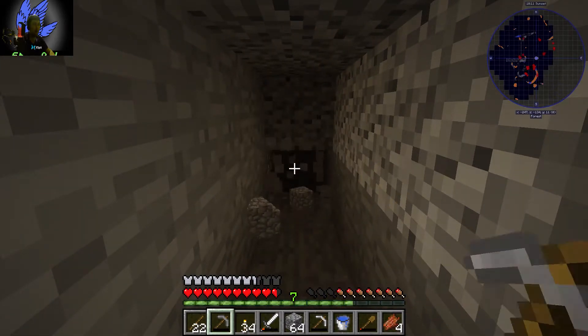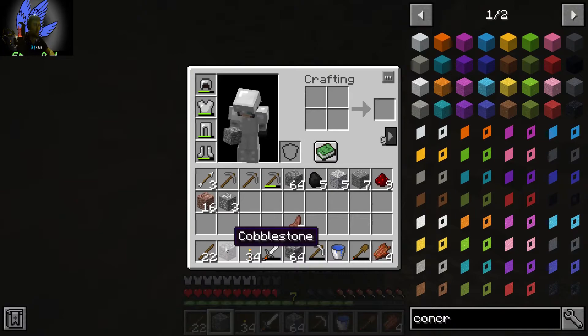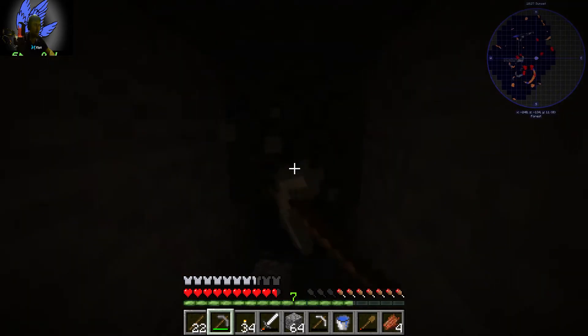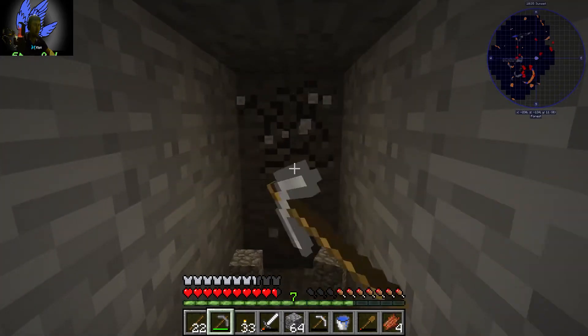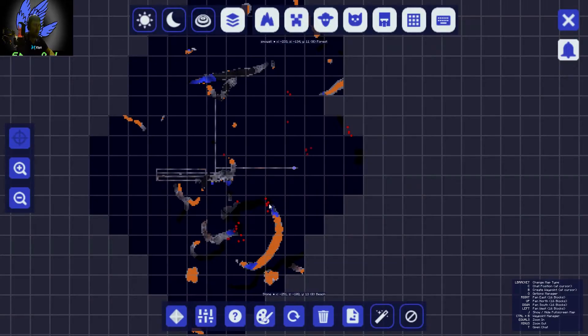If we just keep mining in this direction we will eventually come across diamonds - it's a known fact. If you look on the map there's another ravine by the looks of things. The ravine we were attacked in is here but there seems to be another one. I know it's very cheaty but I think it might be worth going down into this. Let's go down level with it and continue down this way.